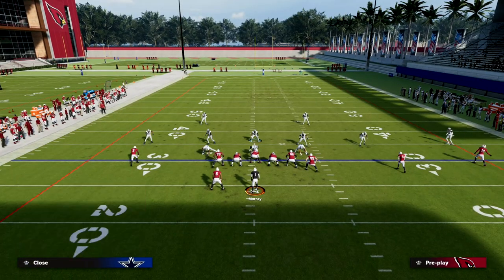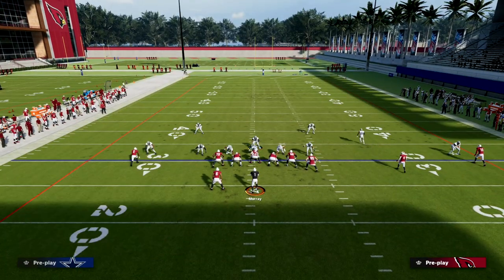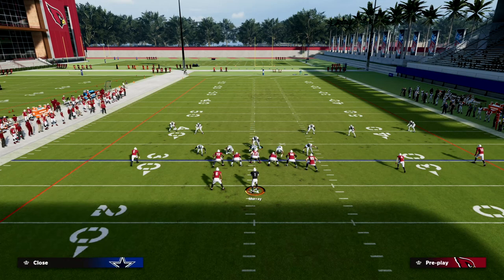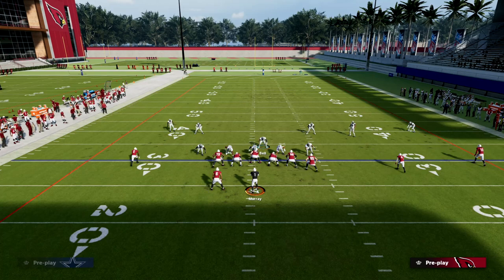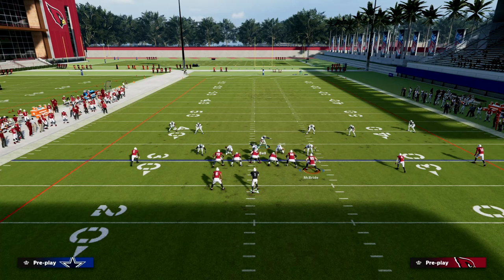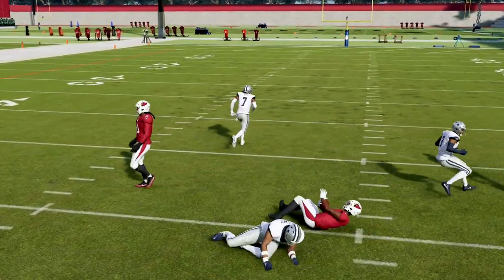Not only can we do that, but this formation allows us to basically blitz the crib against the running back, and oftentimes we'll loop around and get pressure against a blocked running back consistently. There's a lot of value in this formation. The coverage from 3-3 and 3-3 cub is incredible. What makes this defense super special is that we can cross man the best players on the field. This is an extremely versatile cross man tactic that I think will actually be super glitchy over the long haul of the game.